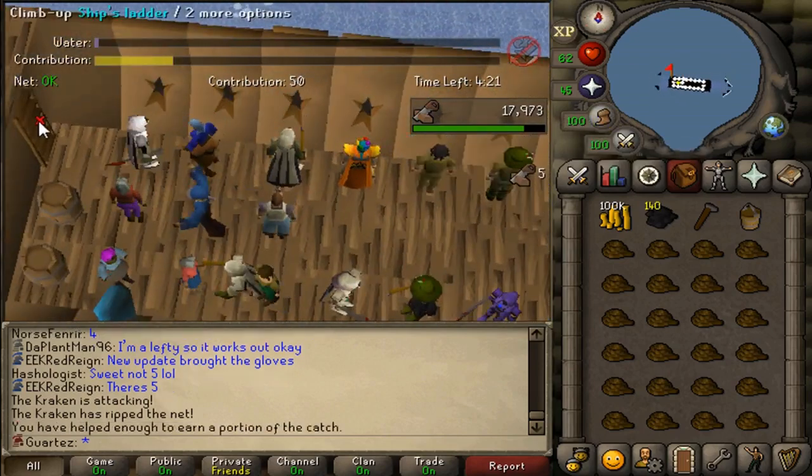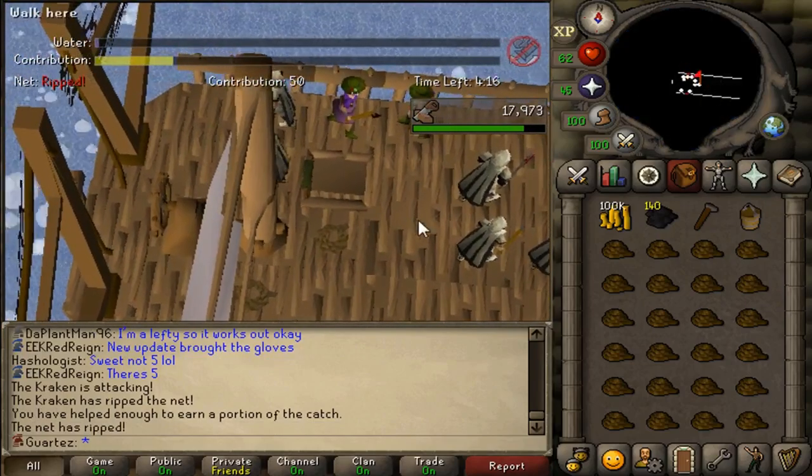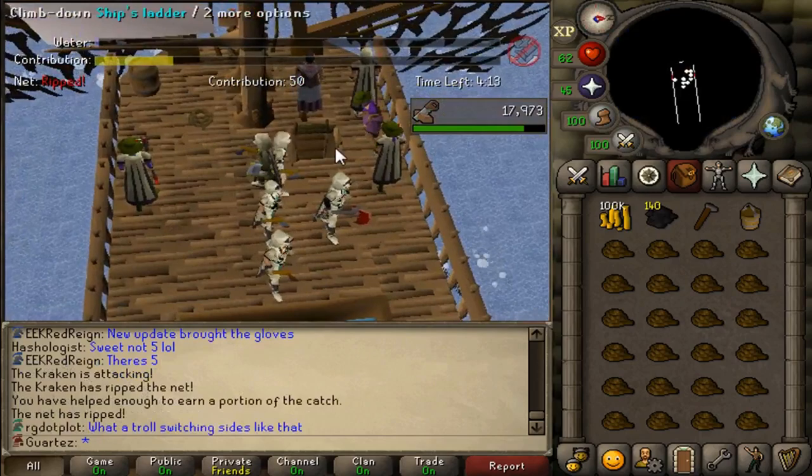Okay, 50 contribution now. Let's go climb the ladder. The second part is much easier — it's just wait for the monster to appear.